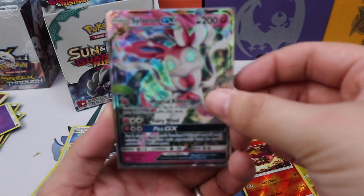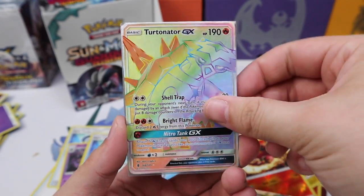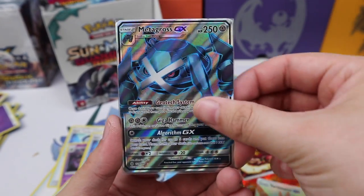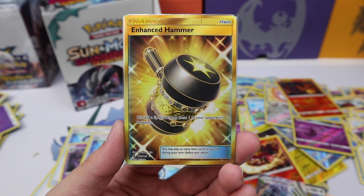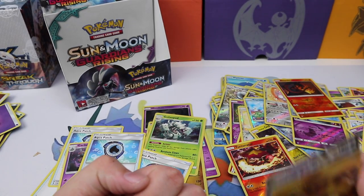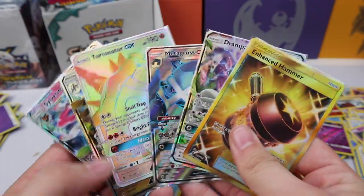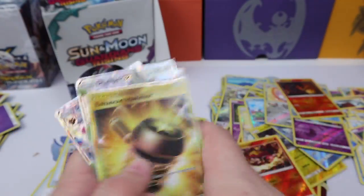Okay, so in review: we have Sylveon GX, Kommo-o GX, Turtonator hyper rare, Metagross GX full art, Drampa GX, and the full art secret rare Enhanced Hammer. Thank you for watching, hope you enjoyed this booster box of Guardians Rising! Let me know what your favorite pull was because there were a lot of goodies in here — I'll see you guys next time!